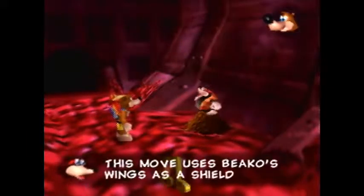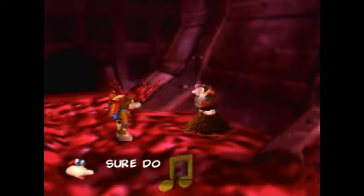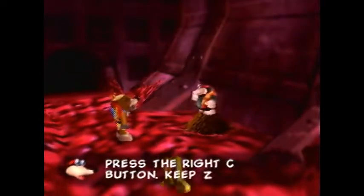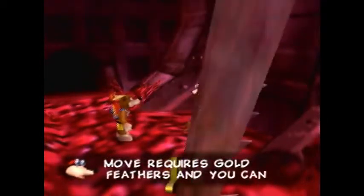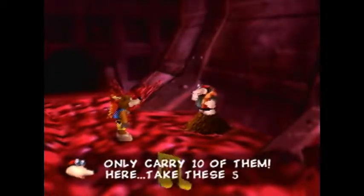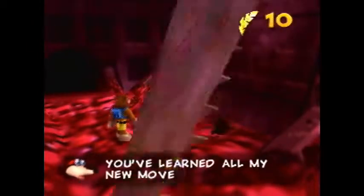Let's go ahead and talk to Bottles. This move wasn't very well hidden, but it's definitely more hidden than all the other ones so far at least. We finally get to put those gold feathers to use and we get invulnerability — oh wait, I had eight, never mind.